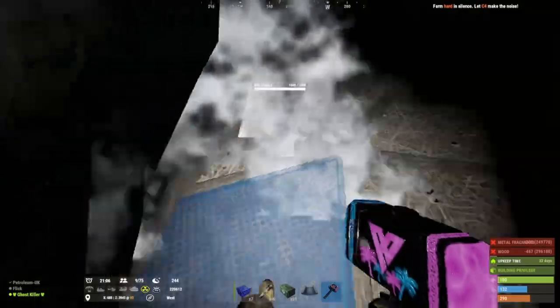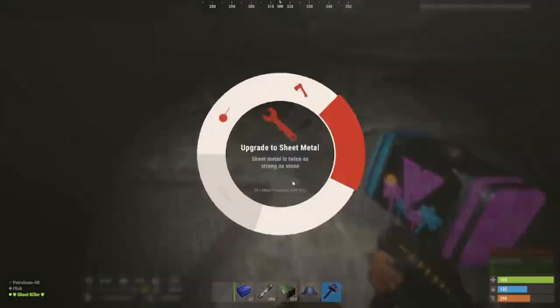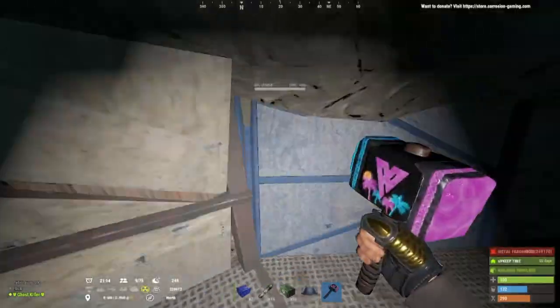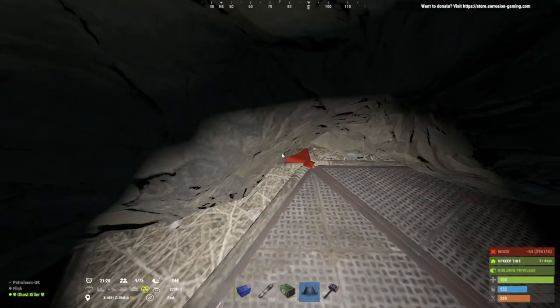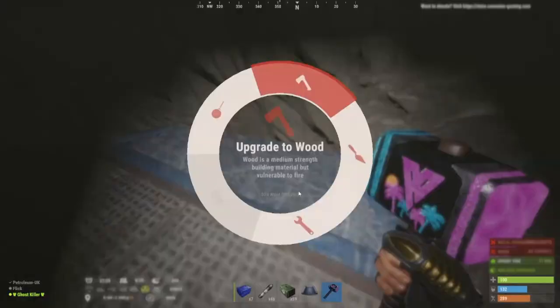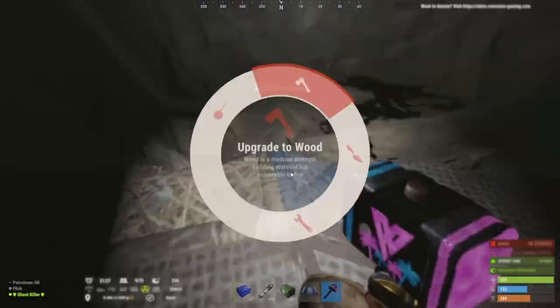Let's upgrade all this. The best way for the foundations here — you don't have the walls because you want to keep it with the theme of the cave. What I tend to do is fill in these gaps like so, just put foundations there to fill it in.